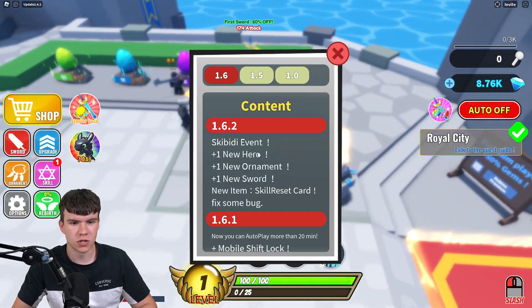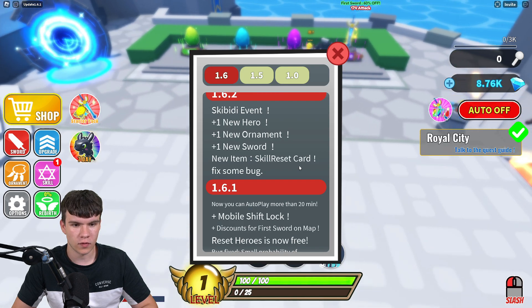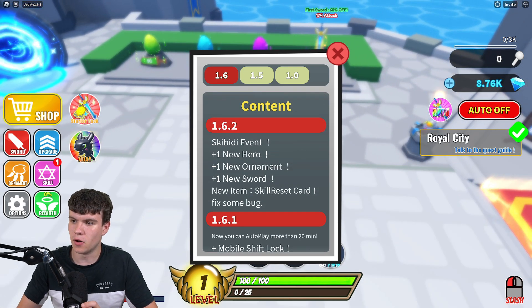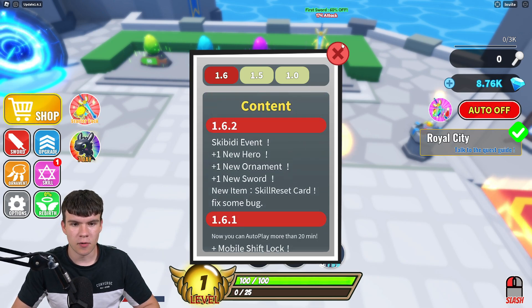Here's pretty much what is new. We have a new Skibidi event, one new hero, one new ornament, one new sword, a new item which is a skill reset card, and some bug fixes — which is pretty nice. That's what's new inside this update.